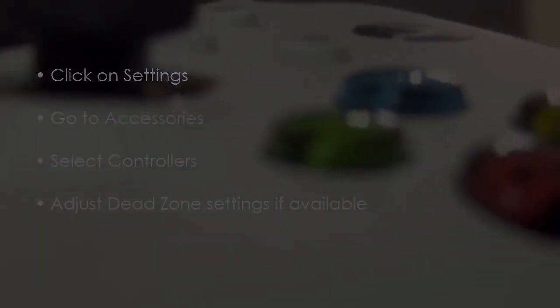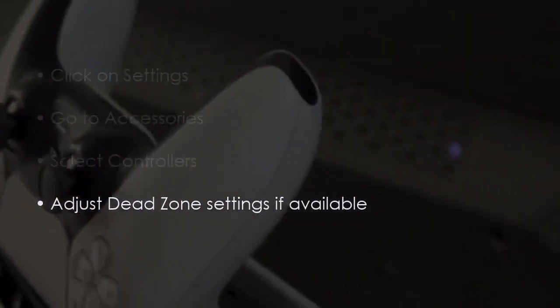Next, check controller settings. Click settings, then go to accessories. After that, select controllers. Then adjust the dead zone settings if available.